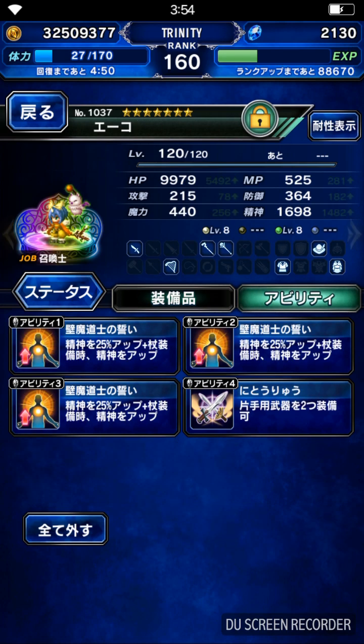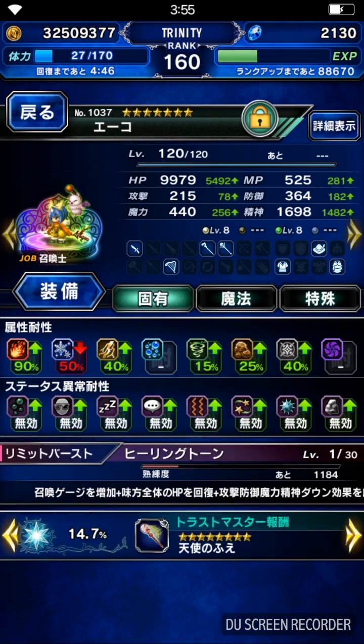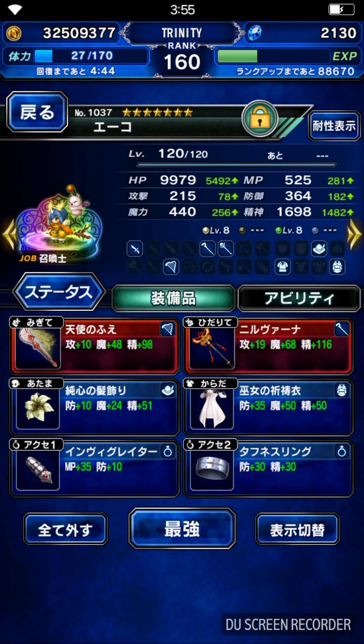Next, I got my healer Eiko, and she'll also be my summoner. She will fill the summon gauge super fast, because we need to summon like two Aspers in the fight. She also has innate charm resistance plus 50%, so if you have Santa Rosalia, it's even better, because she's totally immune to charm.